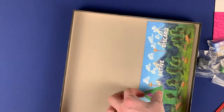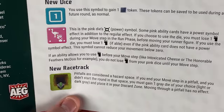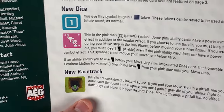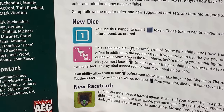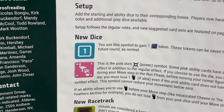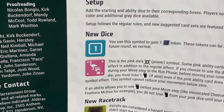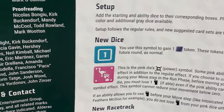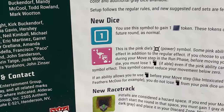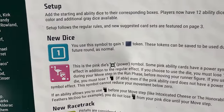You have references and the player boards. Looking at the rules for the pink dice: this is the pink die's power symbol. Some pink abilities have a power symbol effect in addition to the regular effect. If you choose to use the die, you must lose one movement during your move step in the run phase before moving your runner figure — even if the pink ability card does not have a power symbol effect.